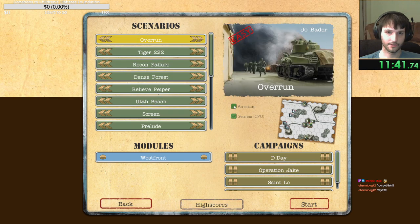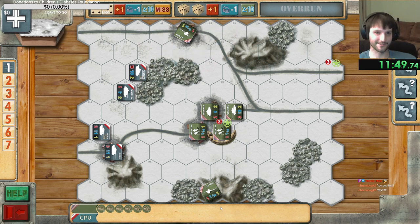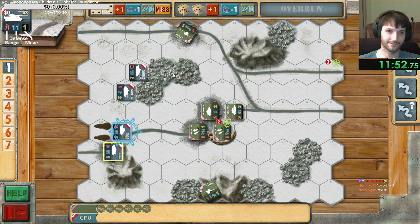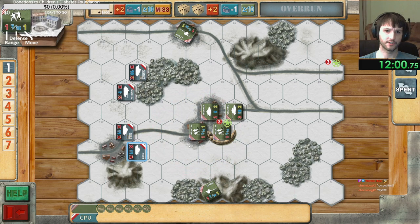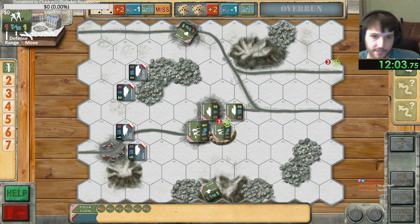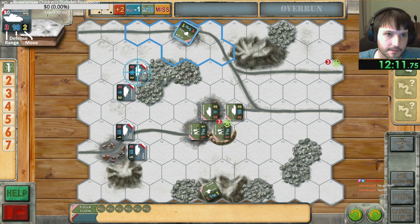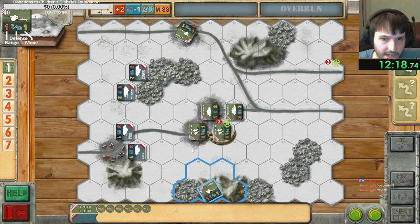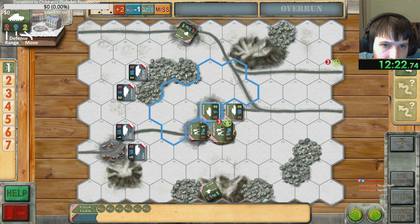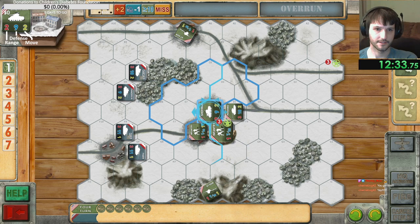Alright, we'll play the American side. He missed — which means we could actually kind of cheese the system by just waiting for a miss. They get bonuses whenever they're in towns. He can't quite see him — he's in a town, he's on a hill. Should I pull out and have them come closer? It's two movement. They have three range though.